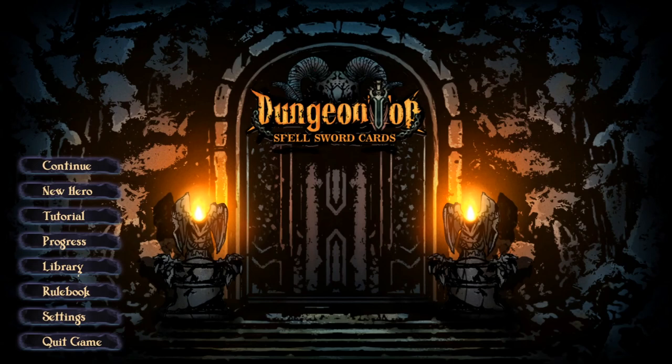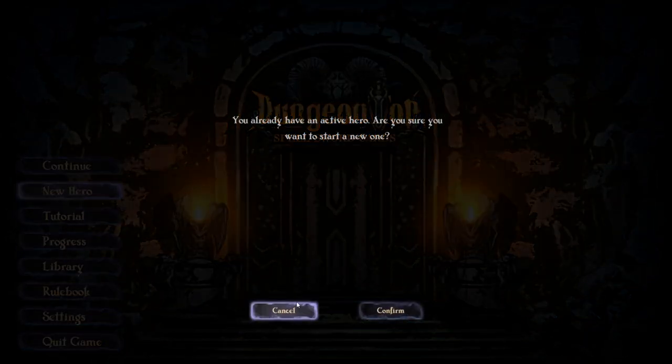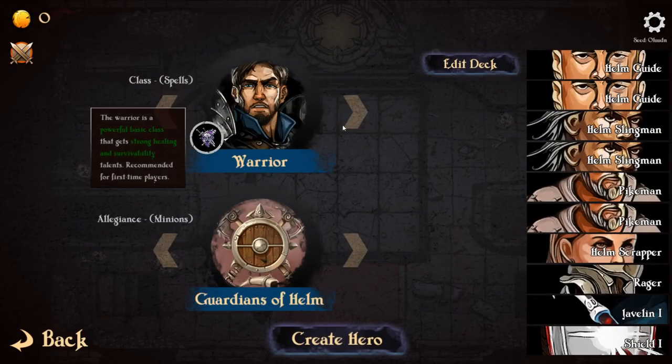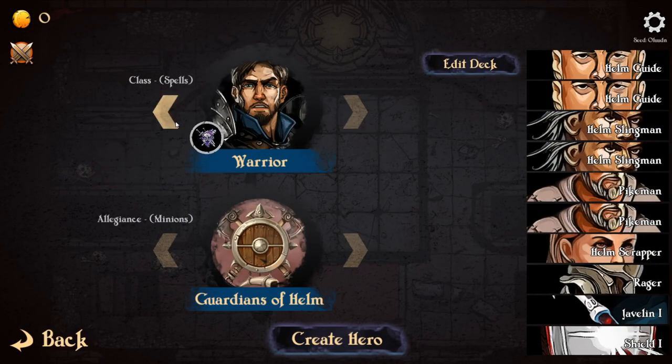Welcome to Sumster Games, the place to find new strategy games. Today we're going to play Spellswords: Cards, Dungeon Top, which is a roguelike deck builder. It has some interesting ideas when it comes to how you utilize mana and card drawing - combining the two things together - and also minion positioning. The game comes out on early access on the 16th of January, but I was lucky enough to get a key before that. Big thank you to the developer, and now let's start a new game.